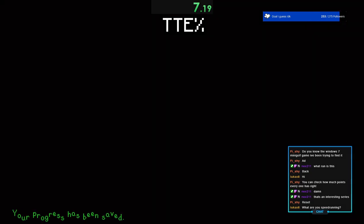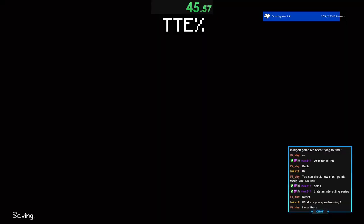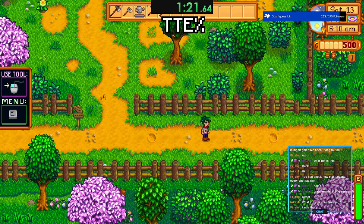For my speedrunning right now, I'm speedrunning talk to everyone percent. I already did a hat mouse run, which I actually got a PB in somehow. I got 339 and my current best was 343, which put me in 10th place, which is pretty nice. The next run I'm probably going to do is parsnip percent.